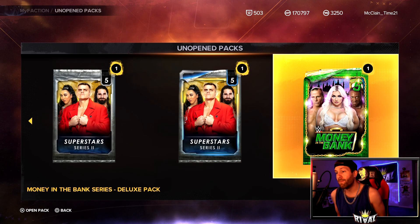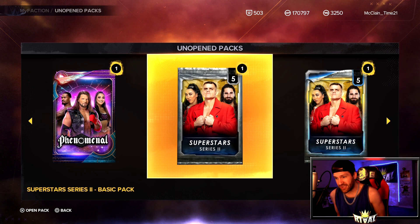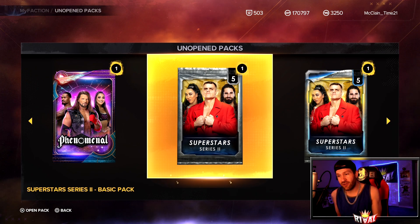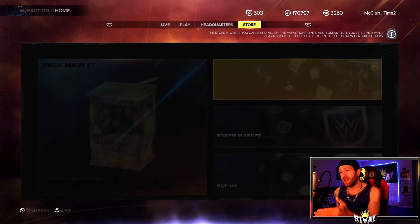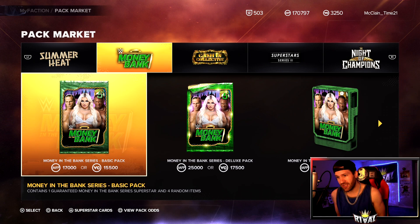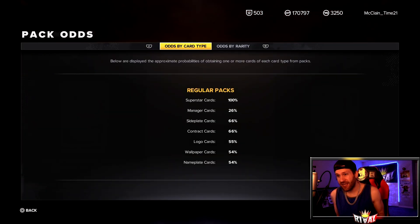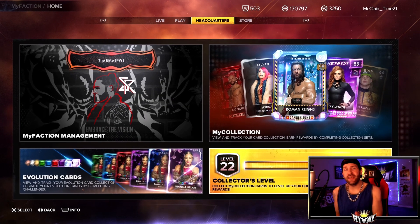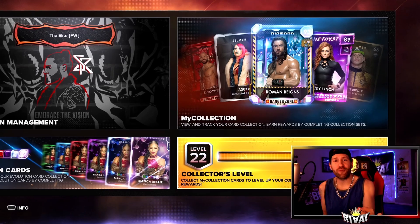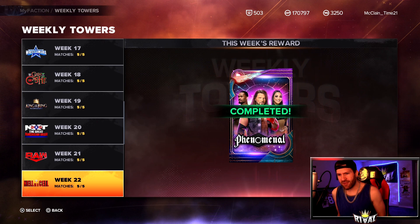We have one deluxe Money in the Bank Series Two, one Phenomenal, one WrestleMania, and one basic Series Two pack. The total MFP value comes out to 68,700 for these packs. The Money in the Bank itself is 25,000, which is a lot, but with these being deluxe packs we have a better chance to get something good. At 10 in these Money in the Bank packs we already have Shawn Michaels, but I got him twice — the second time I got 300 MFP, which is terrible.